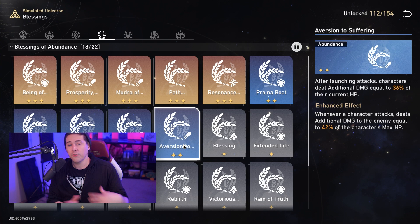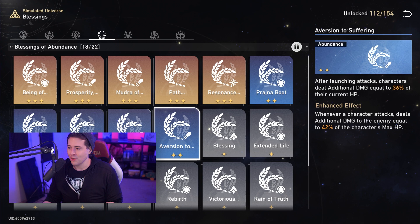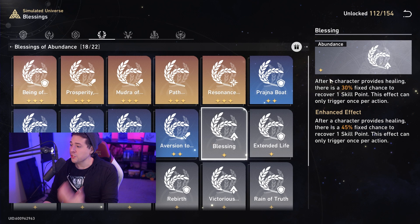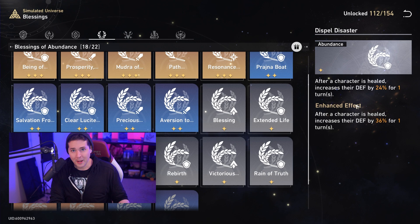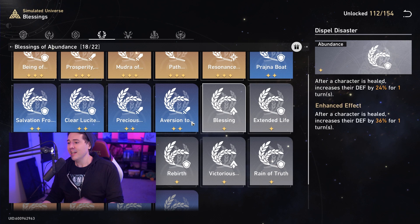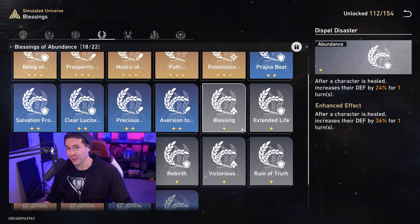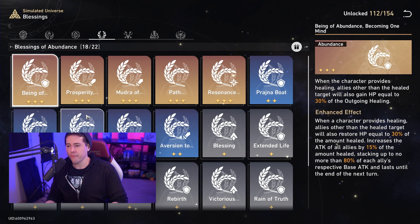There are also gray abilities that increase your party's max HP, making Aversion to Suffering even stronger as free damage for your entire party. 'Blessing' gives you a chance to regenerate skill points. 'Dispel Disaster' increases defense whenever a character is healed — this works great with the path resonance and your healer's ultimates. So in that boss scenario: boss hits you, you heal with path resonance, you have damage reduction, and now you also have a defense buff making your preservation character's shields even stronger.